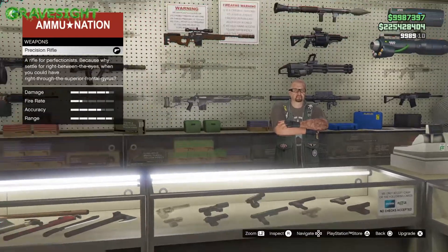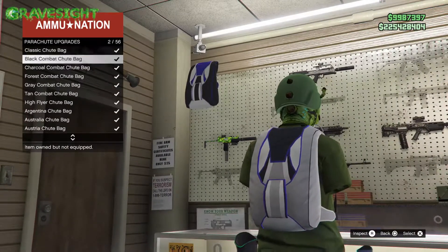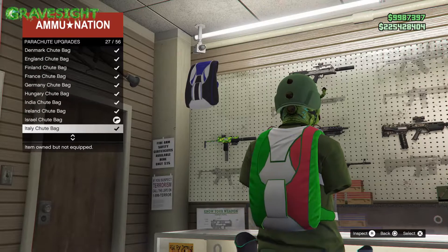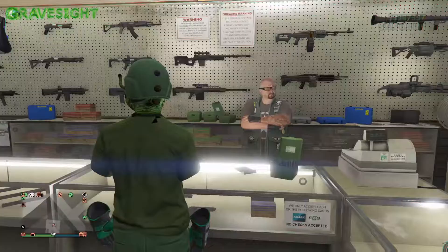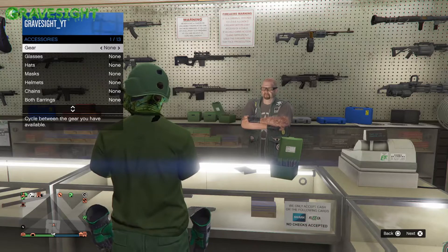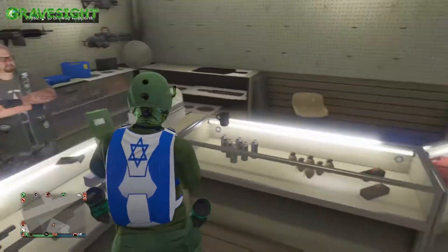Go talk to the guy at Ammu-Nation, then go all the way up to parachutes, go down to the bottom option, and scroll through until you see that blue and white parachute with the star on it — that's the one you want to purchase. Then pop open your interaction menu, go into Style, go to Parachute, and make sure you put that on — perfect, just like that.